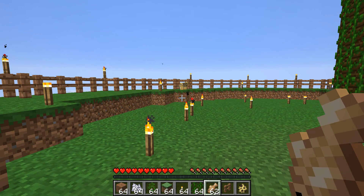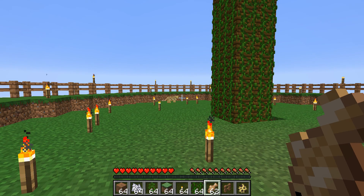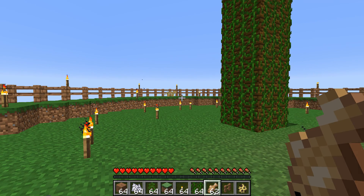As you can see I had to expand the spawning platform a little bit, but here is the first ocelot spawn. You can just AFK overnight — since the platform is less than 40 blocks away, they will not despawn. Now you want to tame the ocelot.